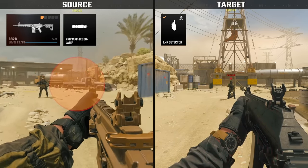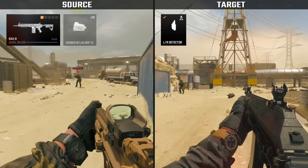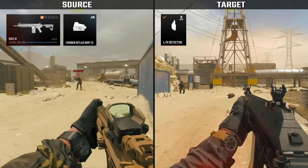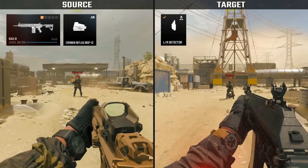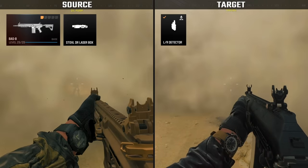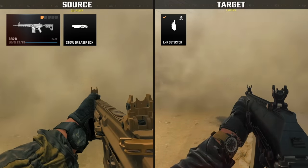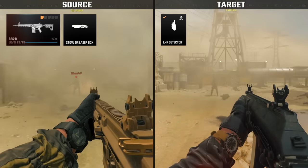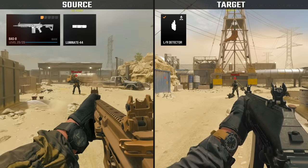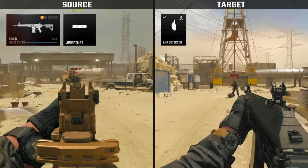The LR Detector requires direct line of sight to the source in order to trigger the warning, and won't detect anything through walls or cover. However, the detector will continue to operate through smoke. Every laser sight in-game will trigger the warning, even if the laser isn't visible to the naked eye. The only exception in the laser sight category is flashlight attachments, which won't trigger the warning.